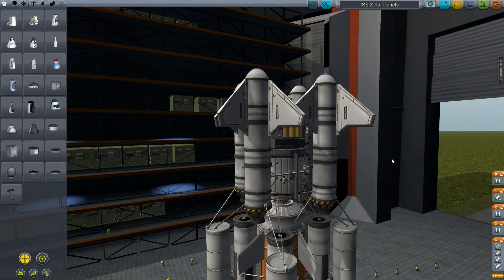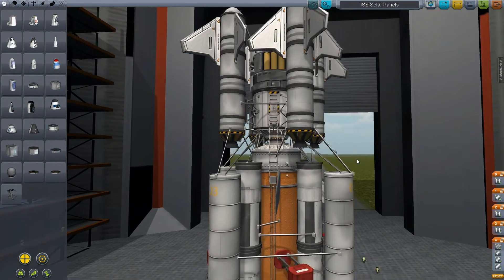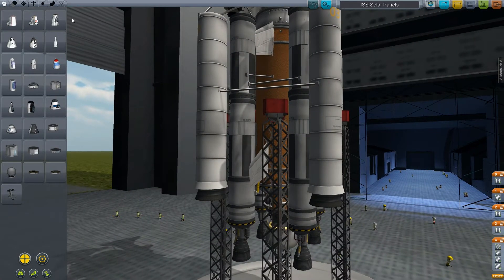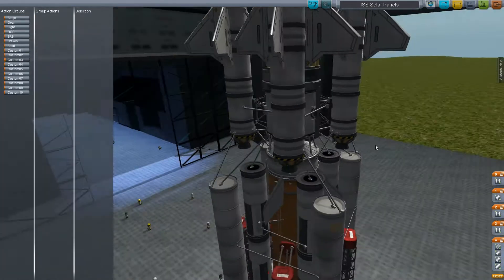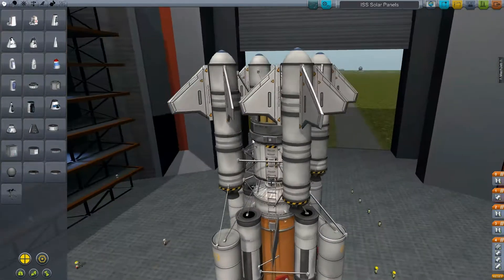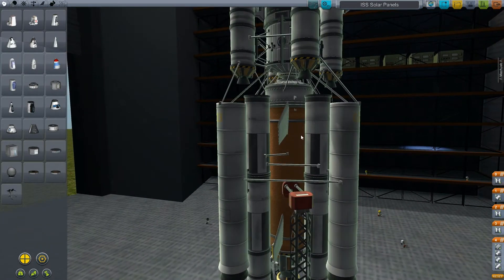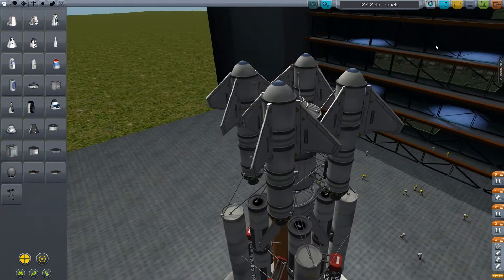I also noticed you don't have any batteries, so you're pretty much going to be low on power — you're going to have to make it really, really quick in terms of deploying your solar panel. So what's going to happen is we're going to launch, this is going to decouple, this is going to stay burning, and then we're going to undock and burn our small engines to get into orbit.